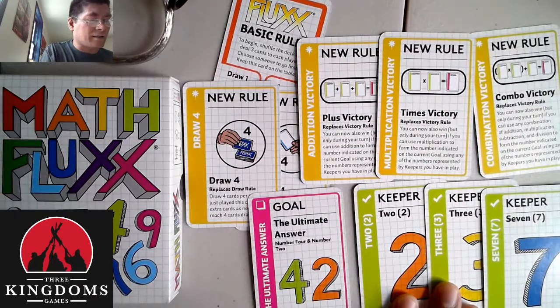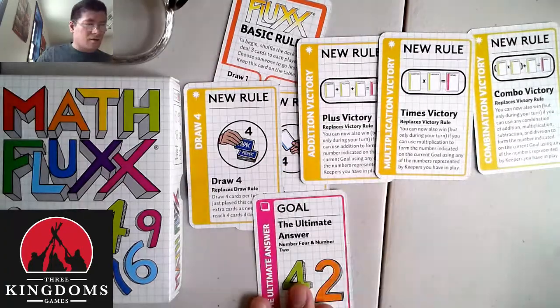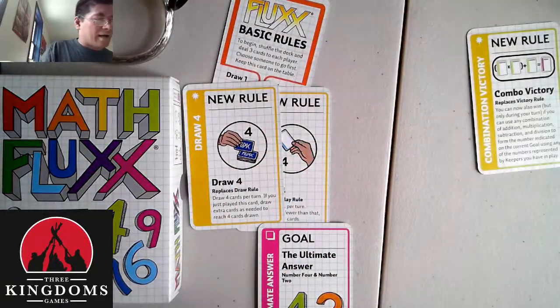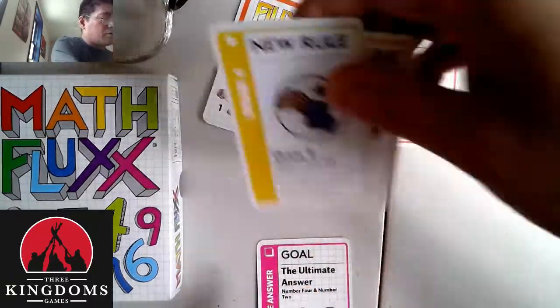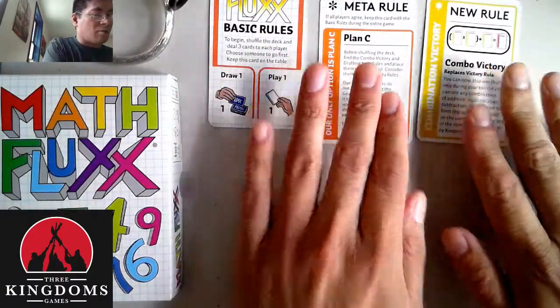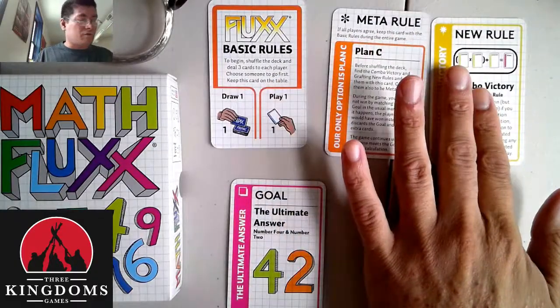One of the methods we like to play specifically is something known as a meta rule. We take out the plus and times cards and add the meta rule instead. The meta rule means that the combo victory is always in effect — so no matter what you're playing, this is what will always be in effect.